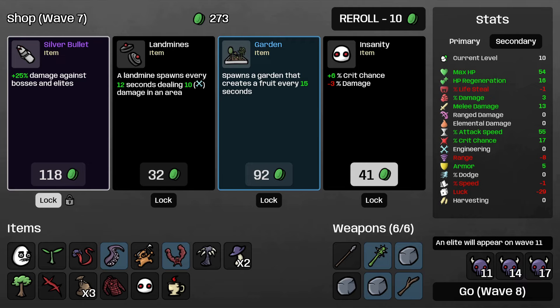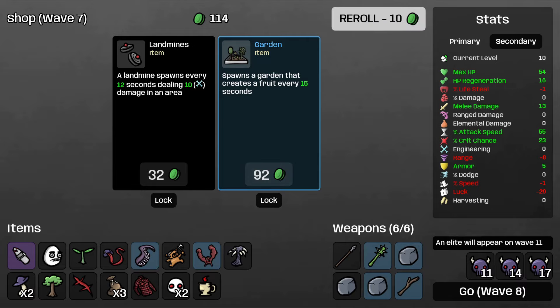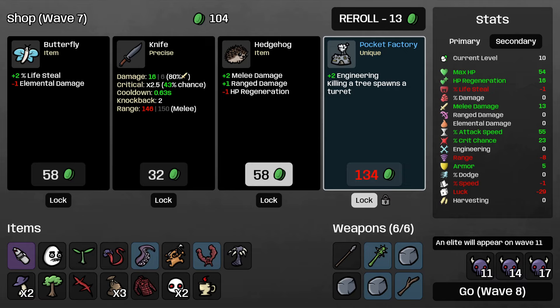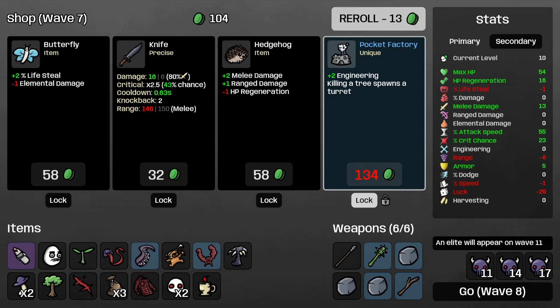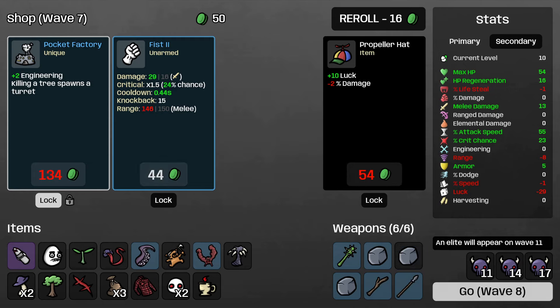A garden that creates a fruit every 15 seconds is quite useful too. Or we could re-roll and see if we can get some more HP. We've got bucket factory, which is really, really nice, so let's take that. We'll have to lock it in for next round though. We have a few waves left until the horde wave - or the elite wave. Let's keep going.